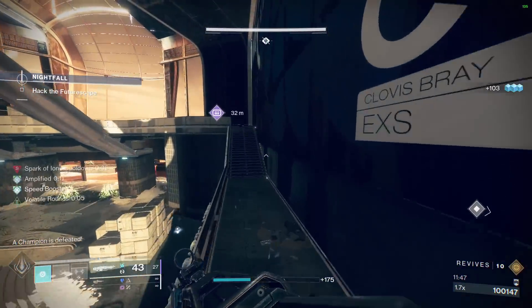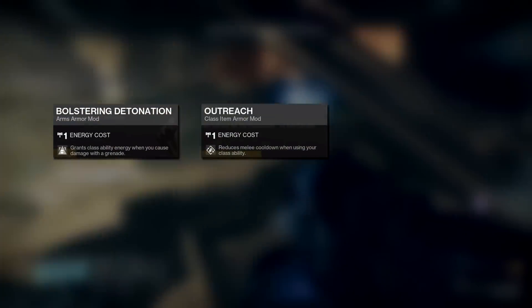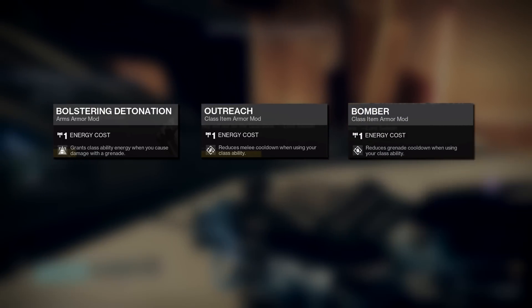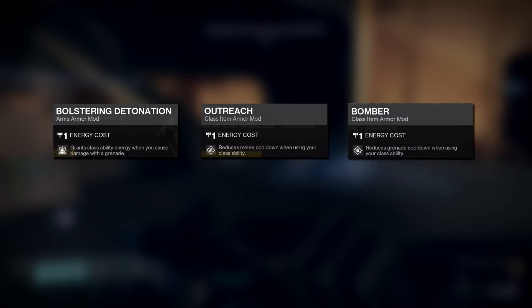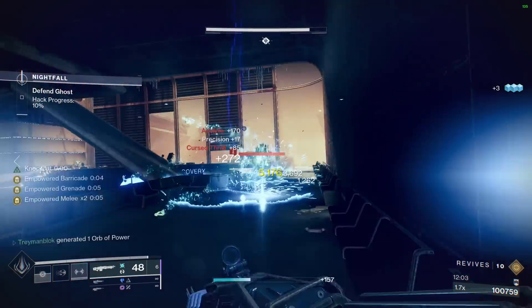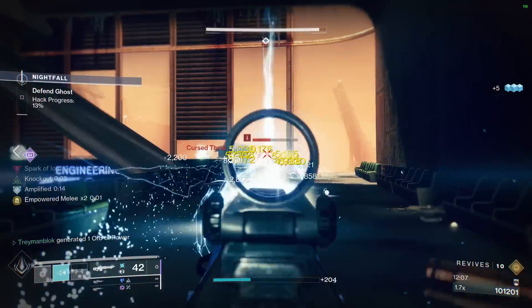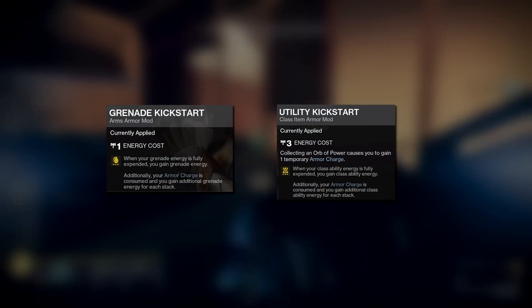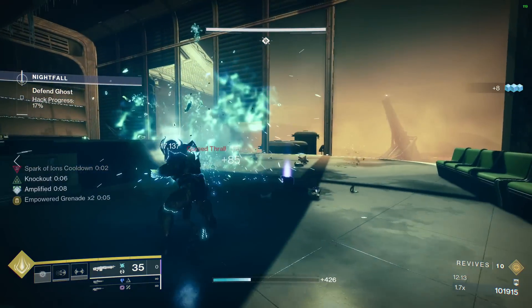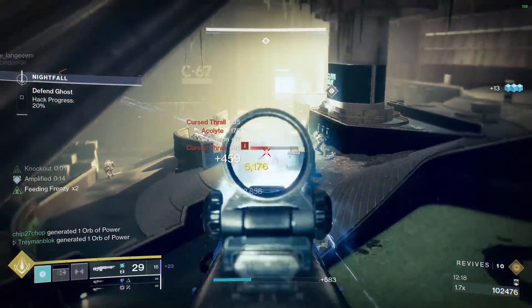We have a couple of mods that play a huge role in getting our abilities back. Bolstering Detonation, Outreach, and Bomber all aid in cycling abilities more often, since our grenade lowers our thruster cooldown while our thruster lowers our grenade and melee cooldowns. We also can't forget Grenade Kickstart and Utility Kickstart, which further lower the cooldown of our grenade and thruster every time we use them.